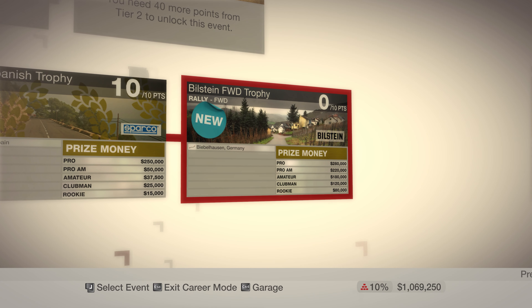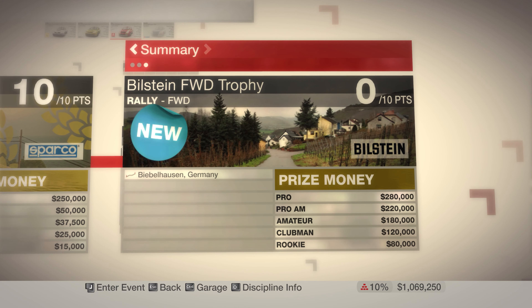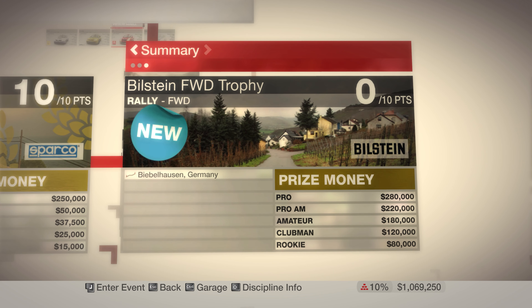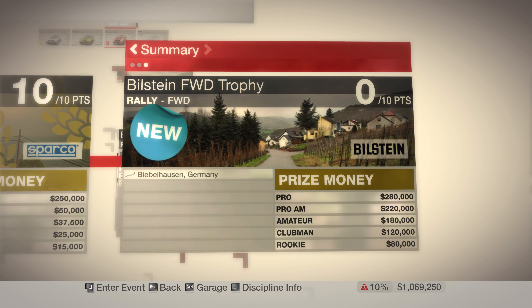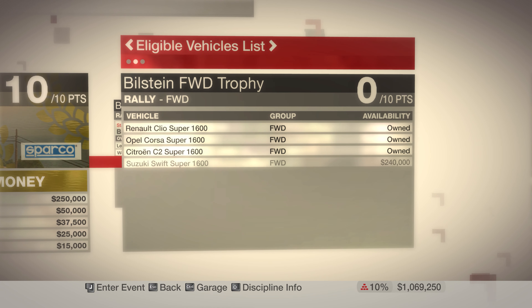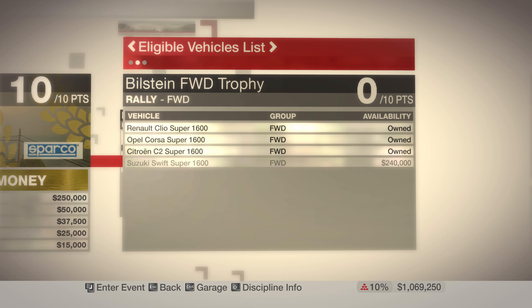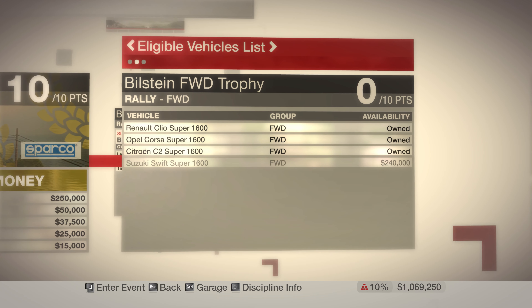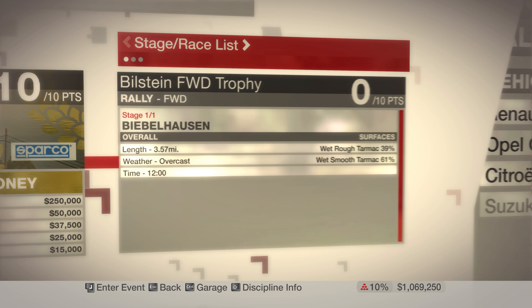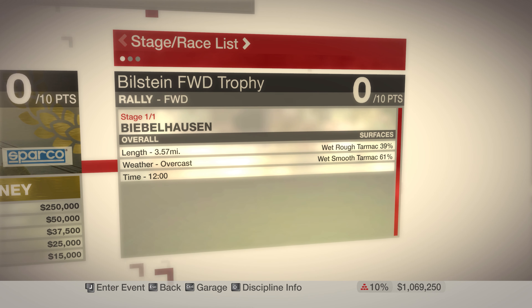Hello, I am Test Drive and welcome to episode 11 of Dirt. In this episode we're finishing off tier one by doing the Bilstein Front Wheel Drive Trophy, which is a rally for front wheel drive cars in Germany. We have three cars that I've used in the past to unlock and use, which is pretty neat. I'm going to avoid buying a new car because I think I'll need money quickly in the next tier to buy cars.